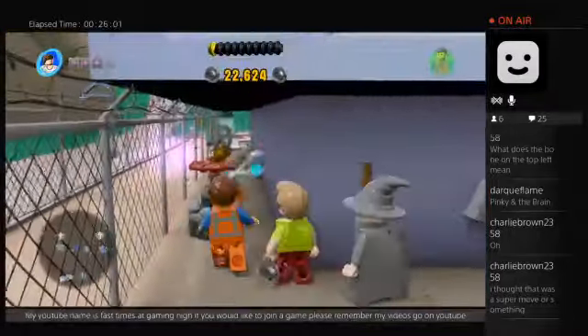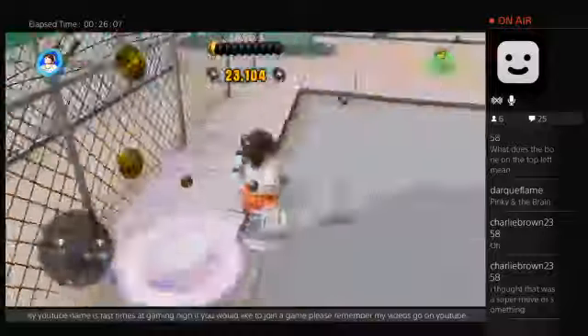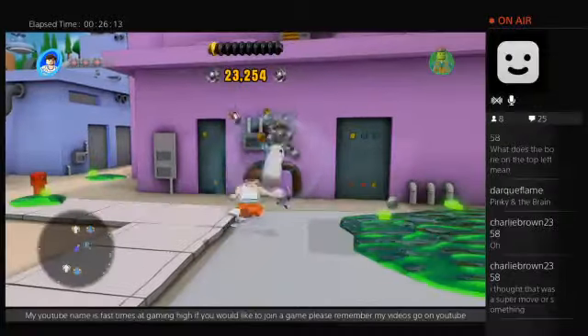Her move is that she can be twirled on special white walls, just like in the game Portal. Now what do I have to do — I have to clean this up, right?